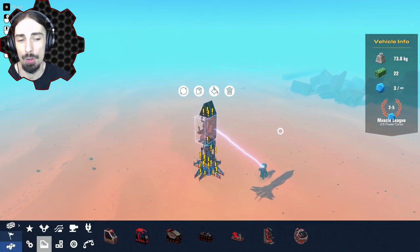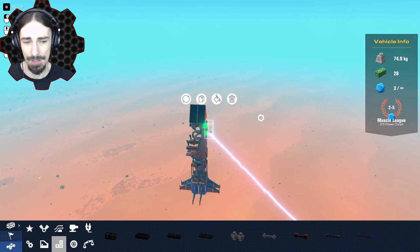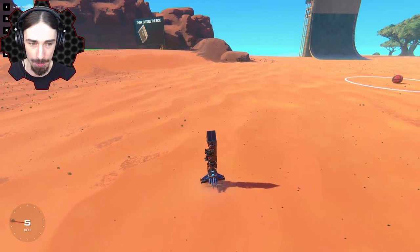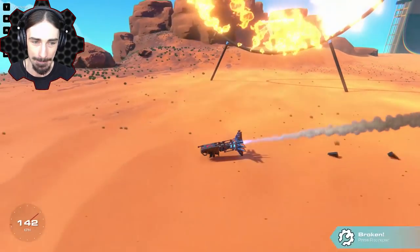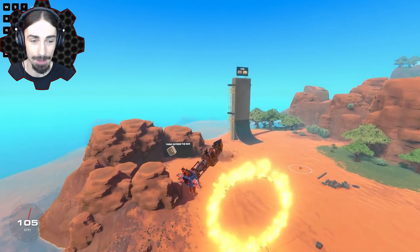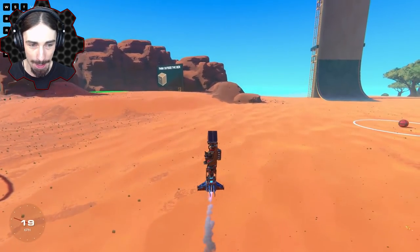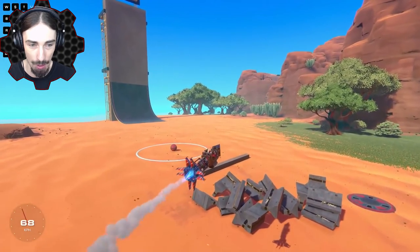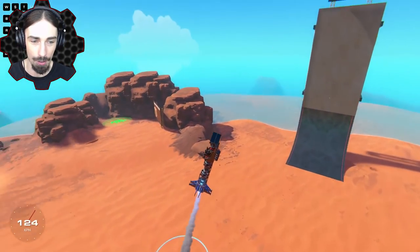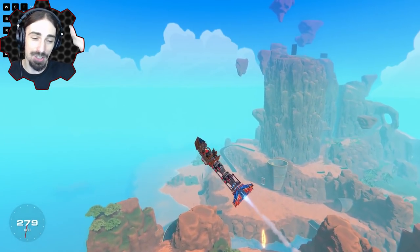Ready for this ingenious solution to our control scheme problem? The issue is that you lose your controls when you detach from your seat - so the solution is: put a seat in the rocket! Now this rocket is going to be very off balance but let's hope it stays in the air. There it is - it curves a little bit, so we'll have to take that into account. Adding that engine to the back actually really helped and the rocket does still go.